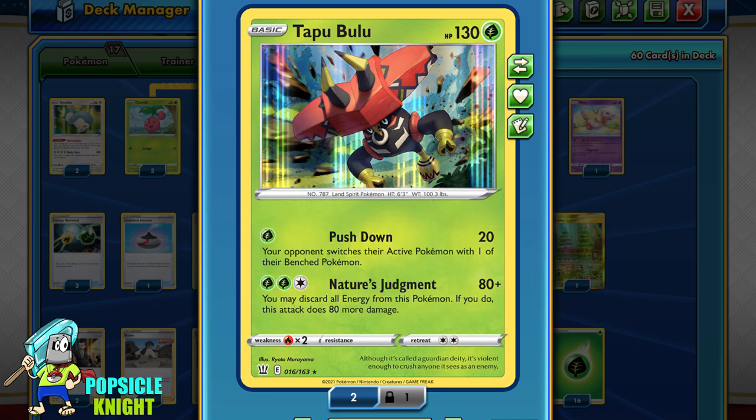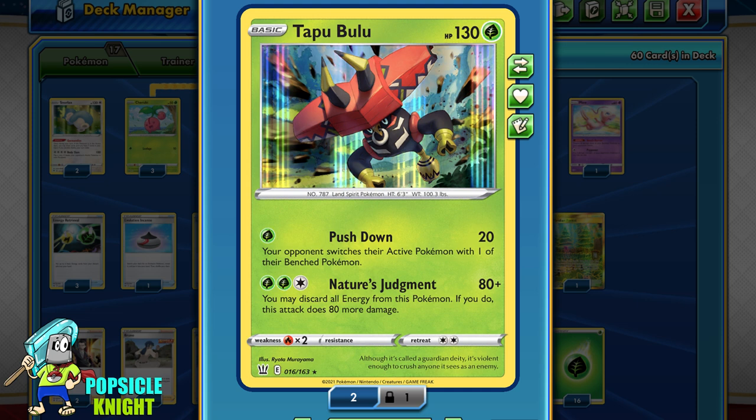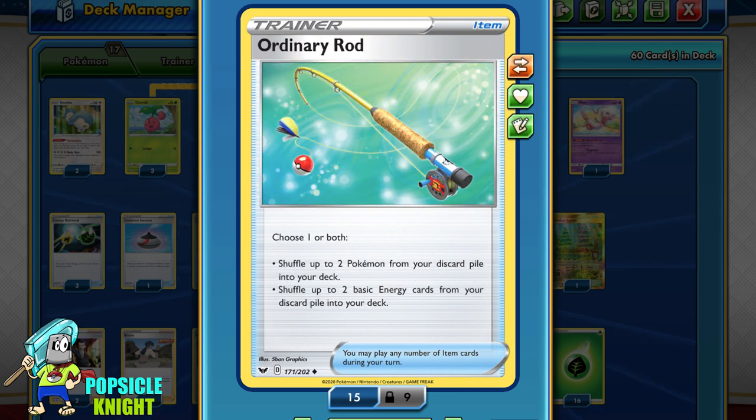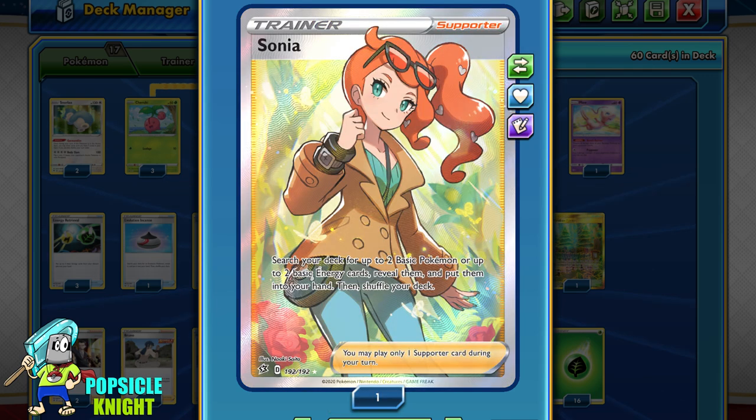Our main source of grass energy engine will be Cherim, a stage 1 Pokemon with the Spring Bloom ability. You can attach as much grass energy as you want from your hand to any of your Pokemon, as long as they don't have a rulebox. Since Tapu Bulu discards energy for 160 damage, we'll need to recover energies from the discard pile — which is why I've included Energy Retrieval, Ordinary Rod, Viridian Forest Stadium, and a copy of Sonya.